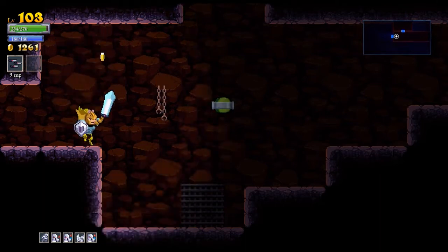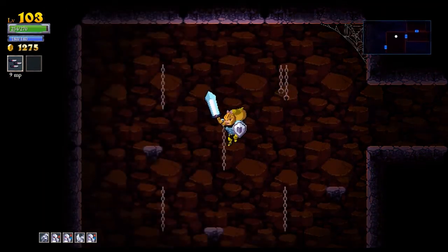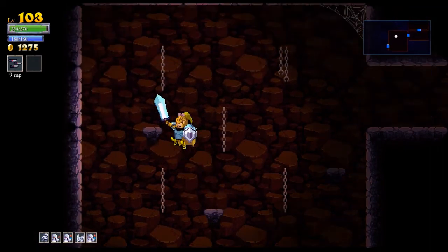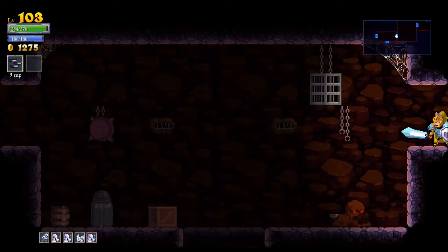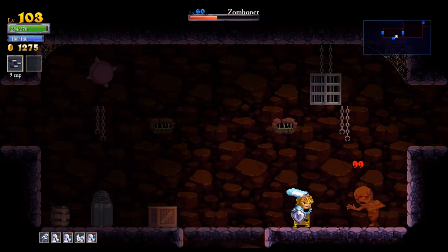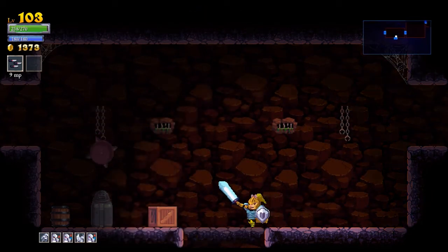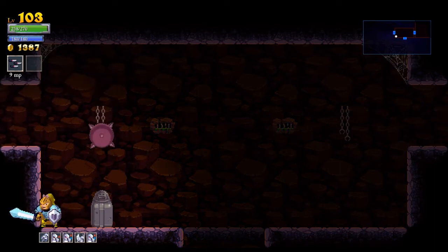This is kind of a weird dungeon — it's all going in one direction. There's going to be no enemies in this room, just an exit. The Zombishnu — is that what that guy is? He hits pretty hard, so let's keep him off the Zomboner. I'm sure the developers thought that was a very clever name.